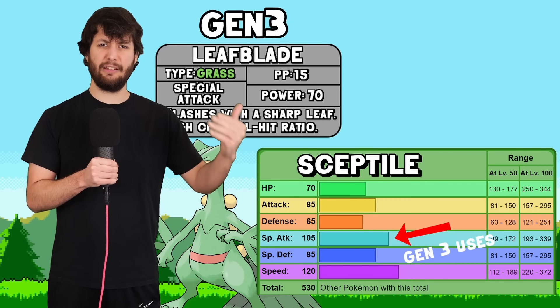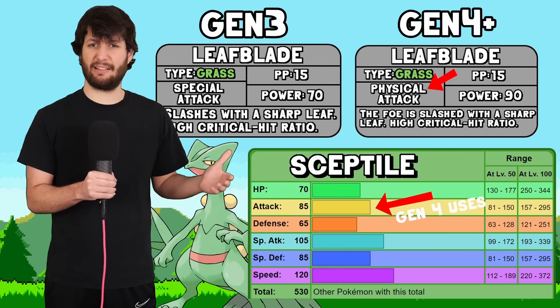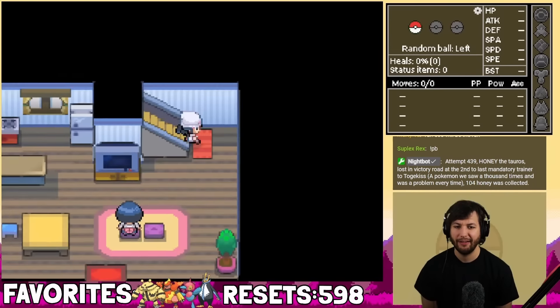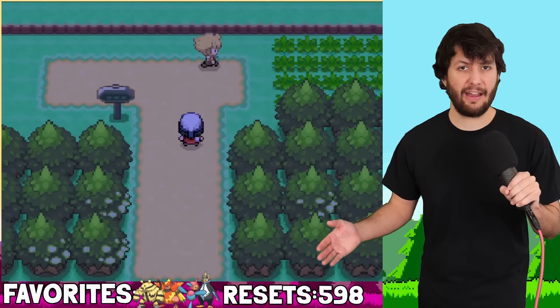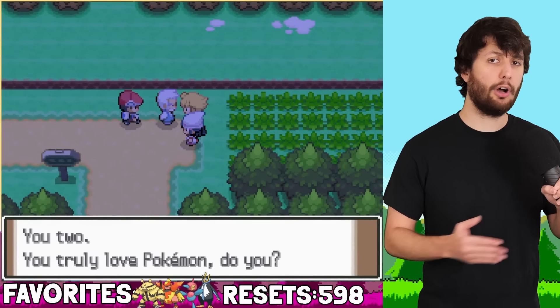And if you don't know what the physical special split is, it's the thing that made Leaf Blade physical and made Sceptile's signature move basically useless for him. We pick up our adventure at file 598, where thanks to a patch, the beginning of the game is actually extremely quick and you get to choose your starter almost immediately.